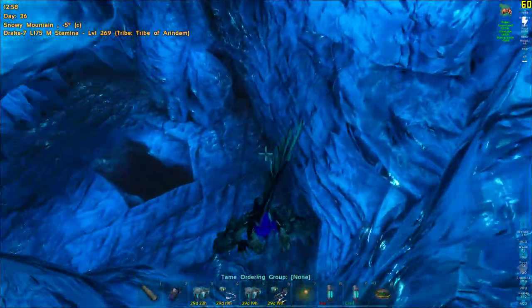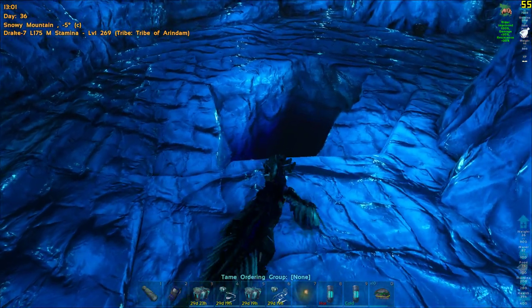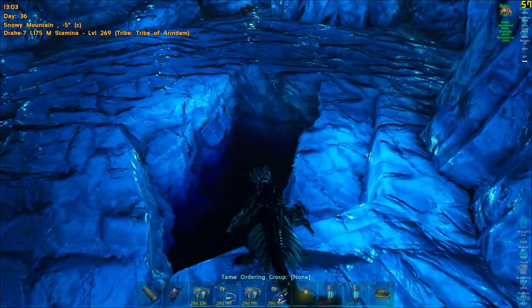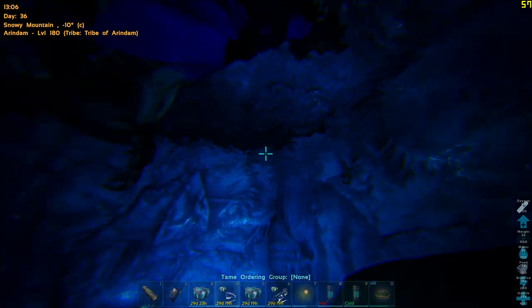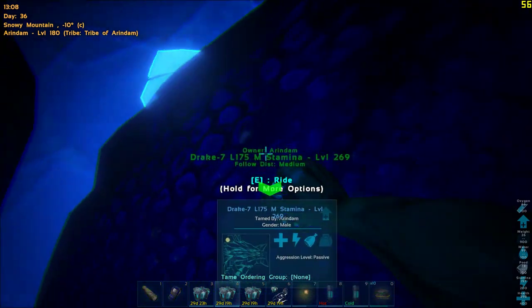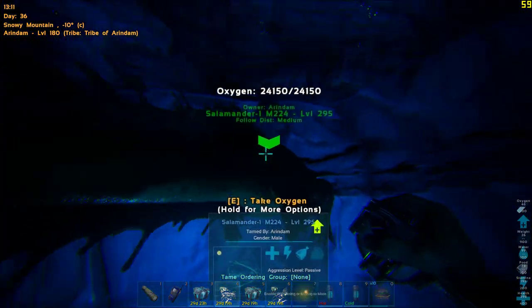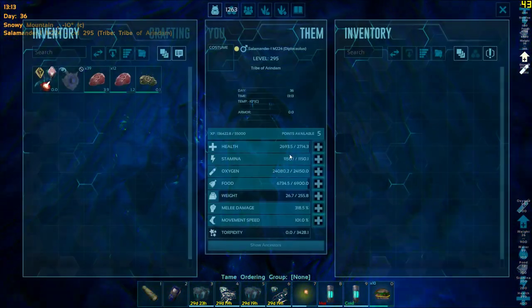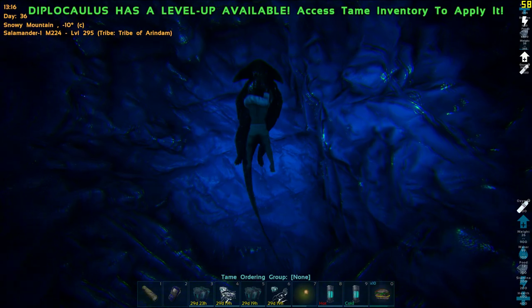Even though it's freezing here, that doesn't really bother me. In this entrance chamber I need to go down — there are supposed to be a lot of mobs here but they don't seem to be present. I hop down and find my Diplocaulus. It allows me to ride underwater without using any oxygen.